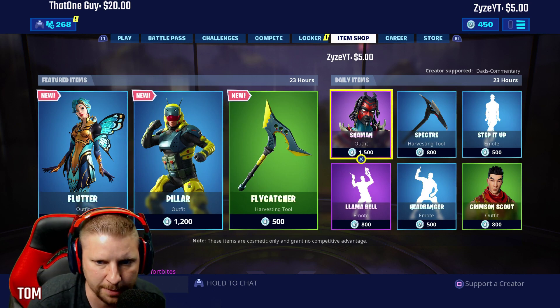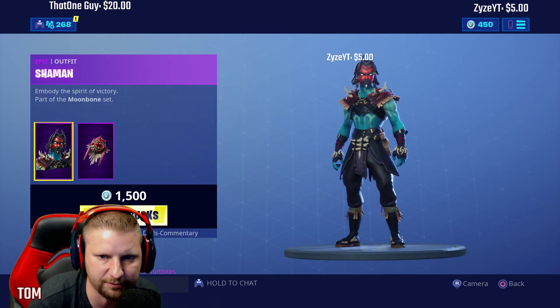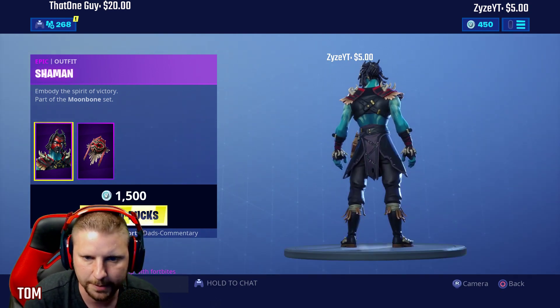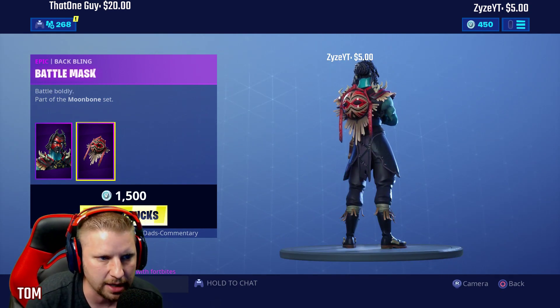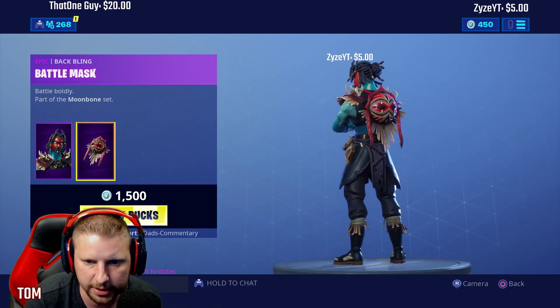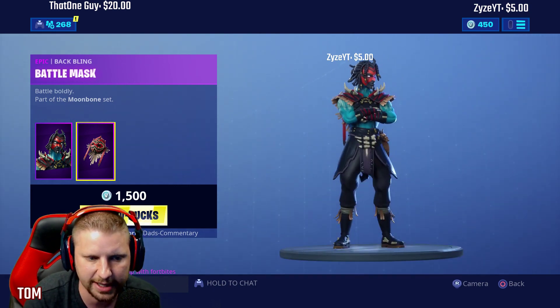We got Shaman. Shaman's a pretty cool looking one. This is $1,500 V-Bucks. Look at this one from the front — he looks mean. There he is from the back. Let's add the Battle Boldly Battle Mask on him. This is what it looks like. So this is an epic skin, guys — it's epic.